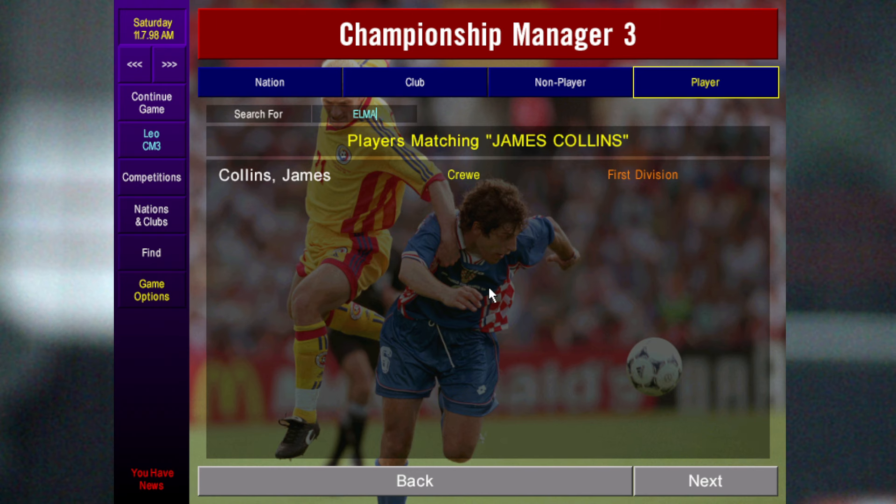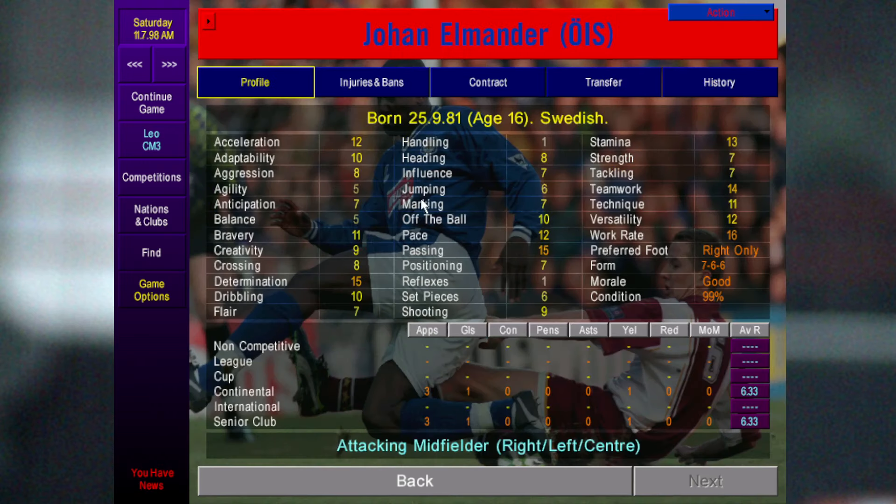The next one is another Scandinavian — Johann Amanda, who had a good career in real life and was a bit of a wonder kid on this version. As you can see, he already has very high passing, work rate, and his dribbling goes up quite high as well. His pace and physical attributes really develop. He's only 16 and you can pick him up quite cheap.